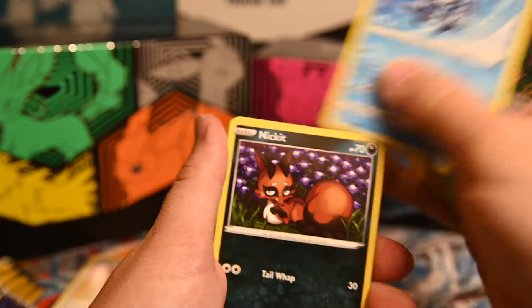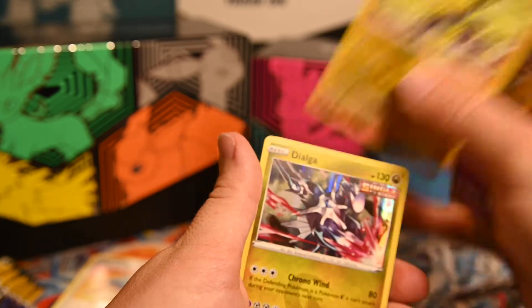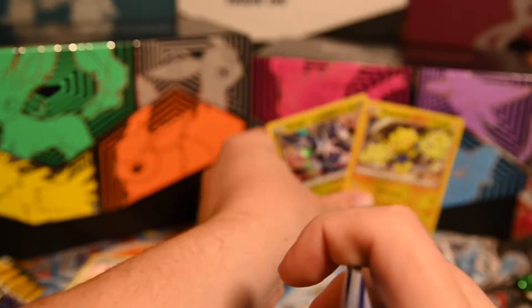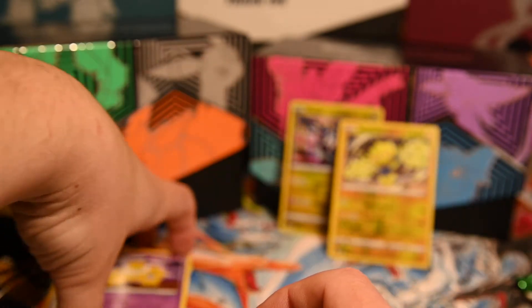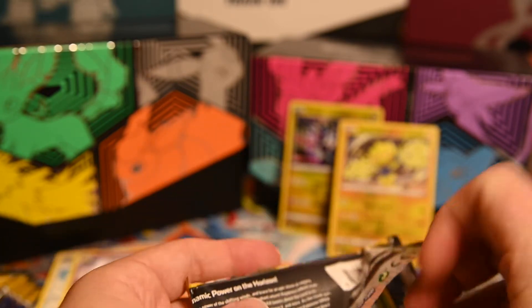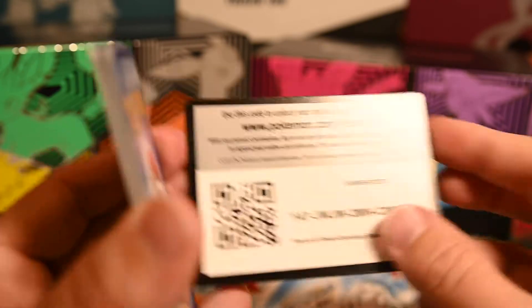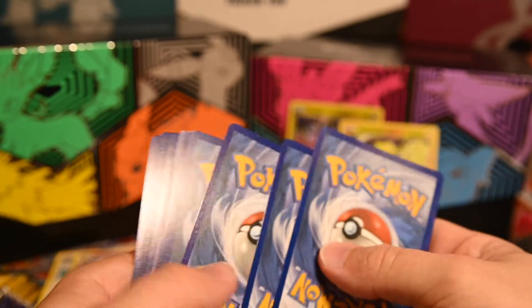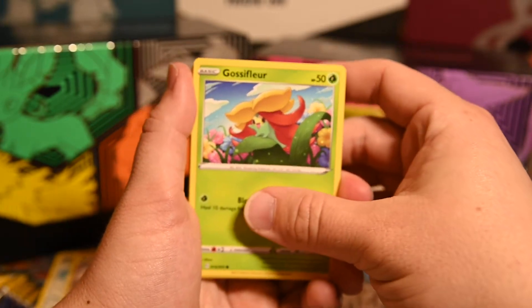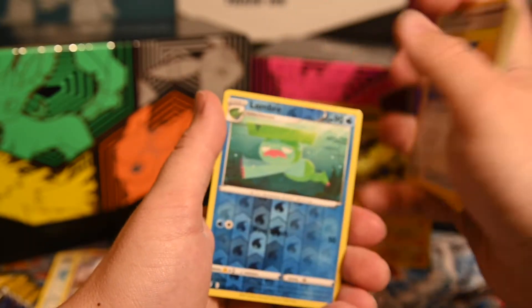Pack two: Litleo, Lotad, Teddiursa, Croagunk, Nickit, energy, Lombre, Full Face Guard, Hypno, Regidrago — which is a holo, not a reverse — and a Dialga holo. Pack three: Gossifleur, Litleo, Fletchling, Scraggy, Natu, Appletun, Temple, energy, Crystal, Switching Cups, Elemental Badge, Lombre, and Thievul.